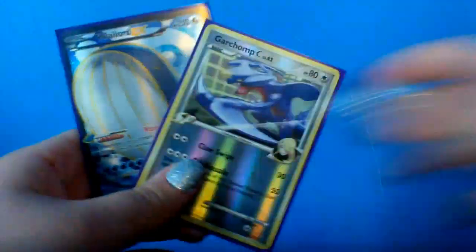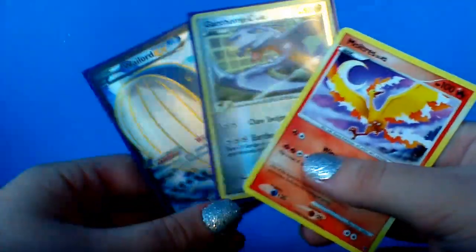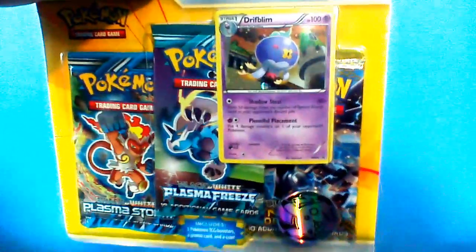But anyways, these are the pulls we got — the good pulls, I should say. We got a Miltank, a Garchomp, and a Wailord. Alright guys, well in the next video we're gonna have this for ya. You have that to look forward to. So we'll see you all in the next one. Bye! Bye!